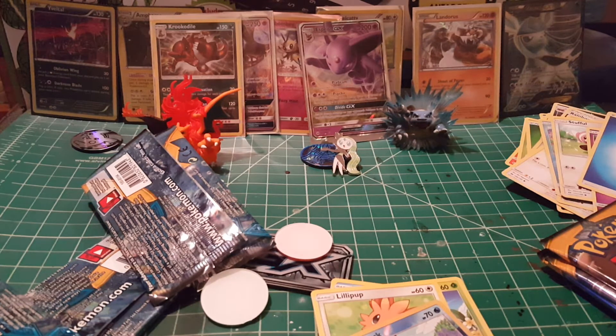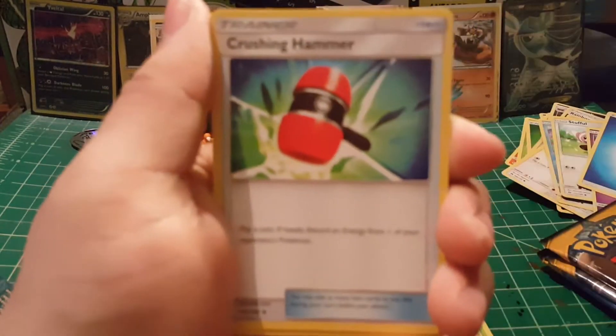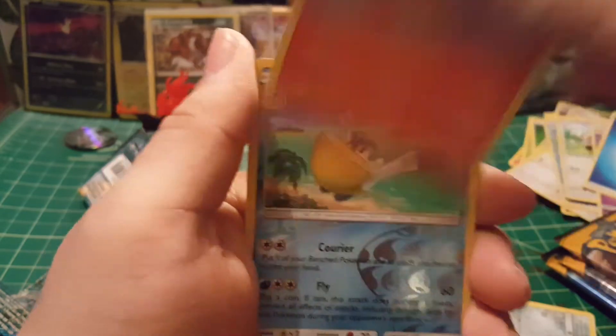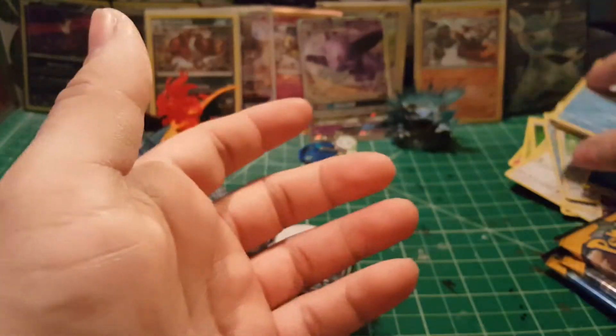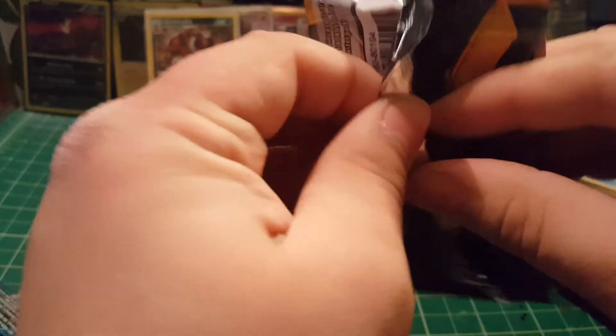On to the Decidueye packs — come on, Decidueye, you're my favorite of the new starters so you've got to be good. Pack trick: one, two, three, and four. We start with a Psychic energy, Crushing Hammer, Torracat, Energy Switch, Mareanie, Alolan Diglett with a little hairdo, Dewpider, Alolan Meowth, Growlithe, Panpour — uncommon — and our rare is a Crabominable. First dud pack, but I really can't argue with the pulls I've gotten so far.